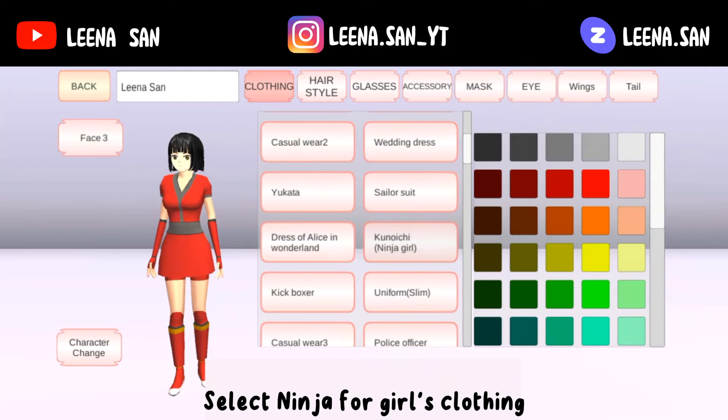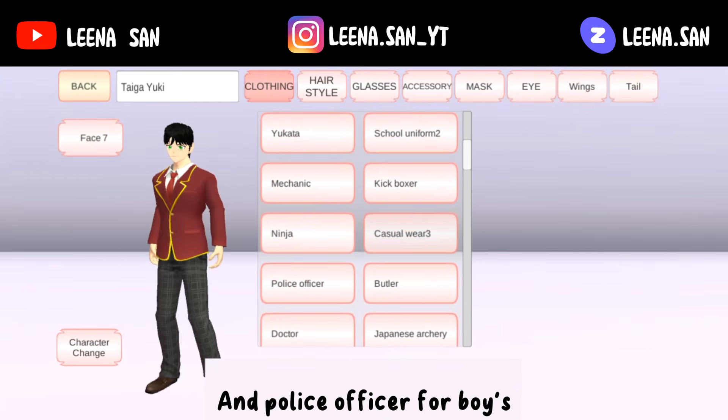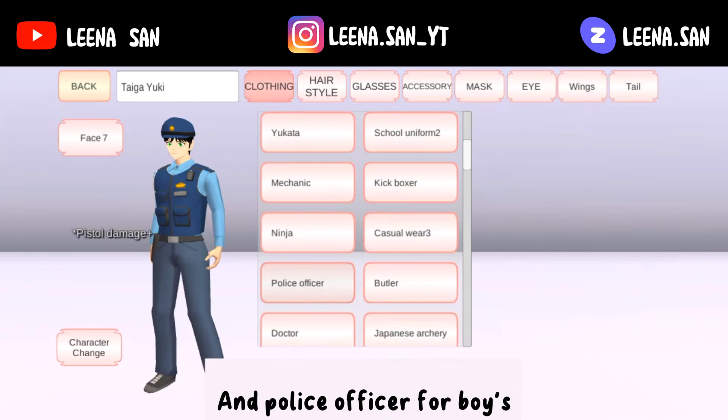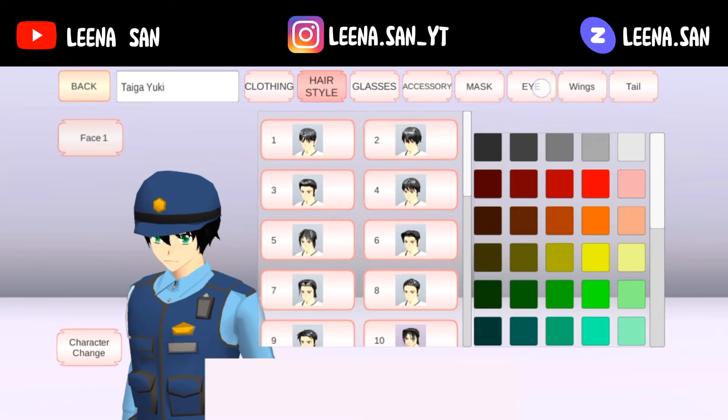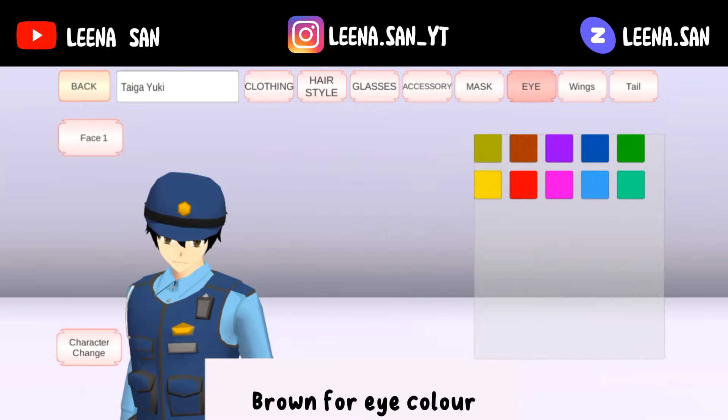Select ninja for girls' clothing and police officer for boys. Select hairstyle number two and face number one. Brown for eye color.